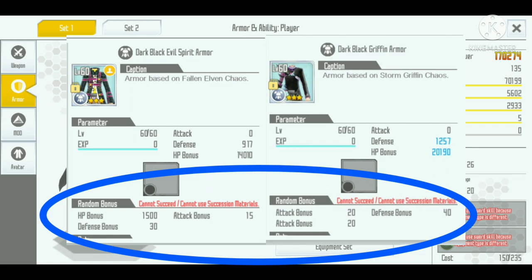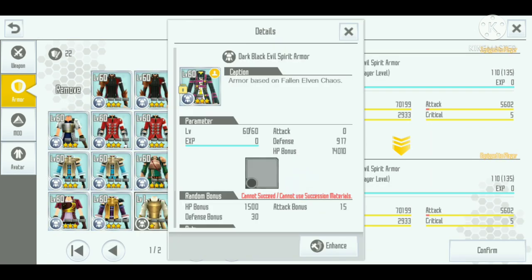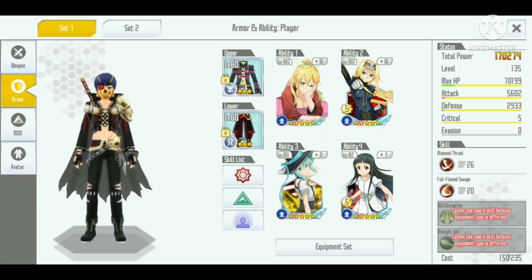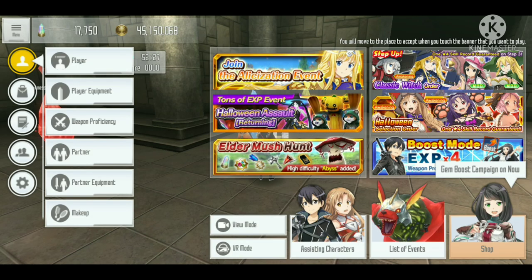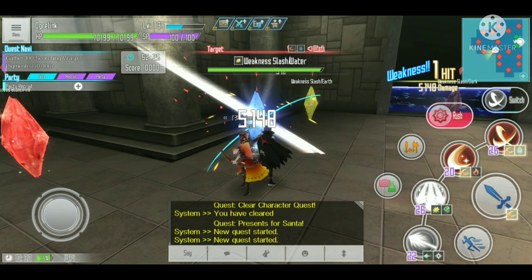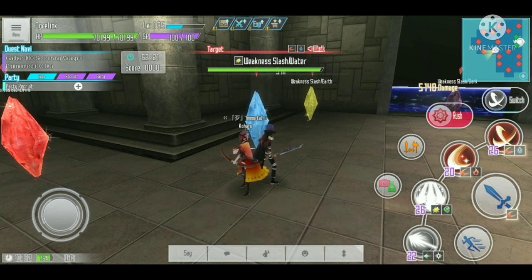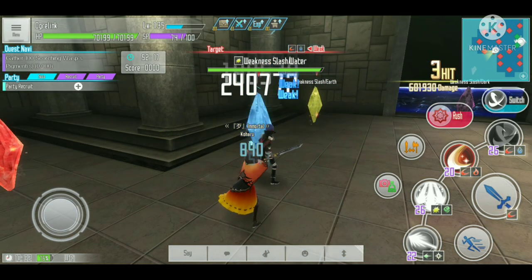The level 135 also has better bonuses compared to the level 110 armor, so this additional stat will increase our survivability. If you are using a mod sword build, it will also help increase our damage. On this example I'm using the Alice skill, which is a mod sword with slot 3 unlocked, and I will compare the damage when using level 110 armor.